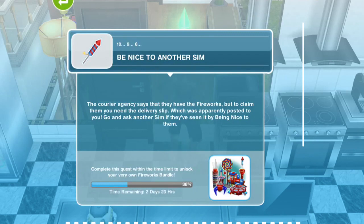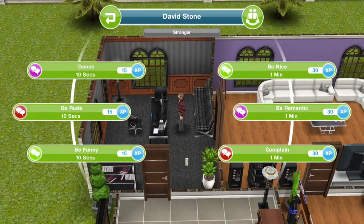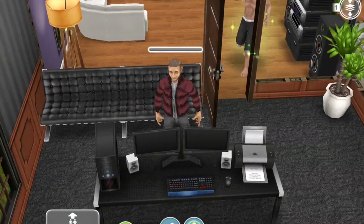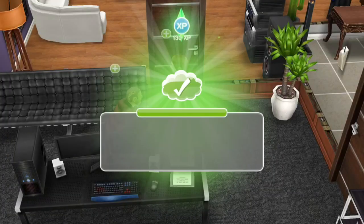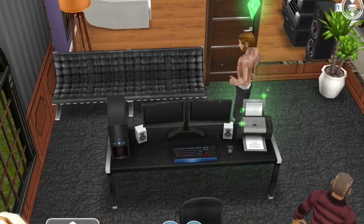We're about 38% done at this point, and the next goal is to be nice to a sim. The courier agency says they have the fireworks, but to claim them you need the delivery slip which was apparently posted to you. Go and ask another sim if they've seen it by being nice to them. We have another sim here visiting — we'll click be nice. They're strangers, but will be acquaintances after this — it's going to take one minute.